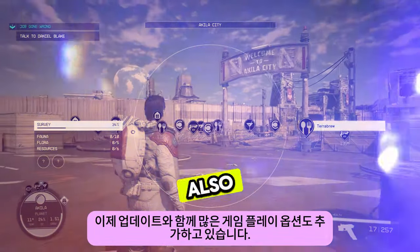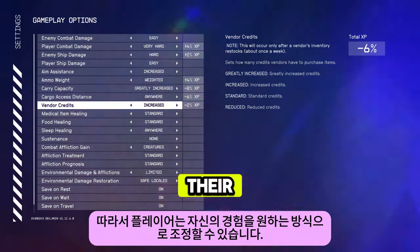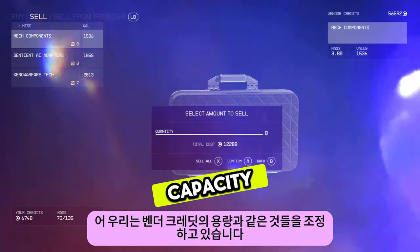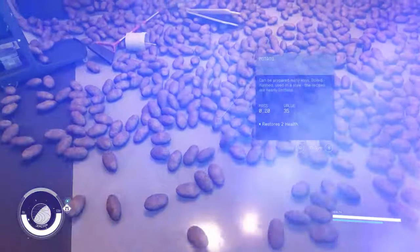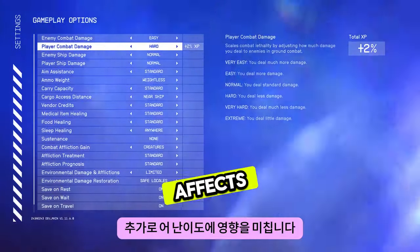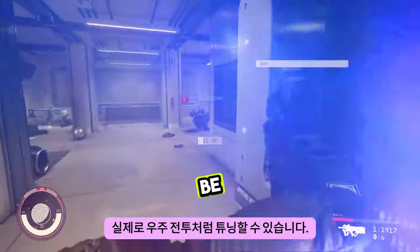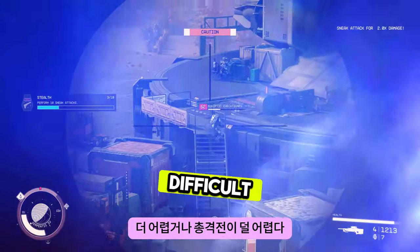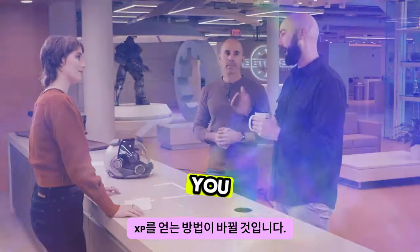With Update 4, we're also adding a bunch of gameplay options so that players can really tune their experience how they prefer. We're adjusting things like capacity of vendor credits and the actual carry weight. Additionally, there are effects to difficulty — so depending on how you play, you can tune things like space combat to be more difficult or gun combat to be less difficult. And depending on how you balance them, it'll change how you get XP.